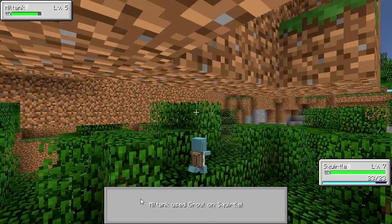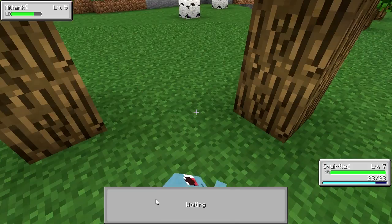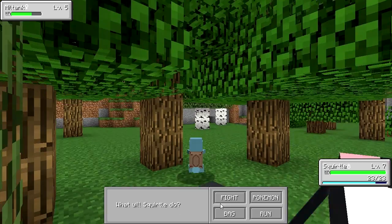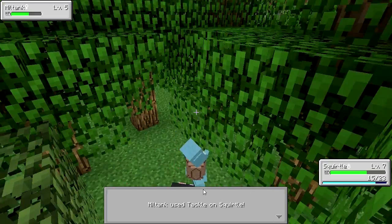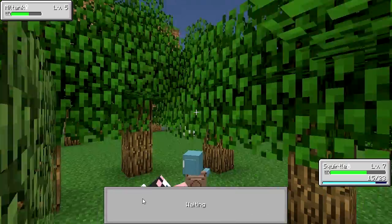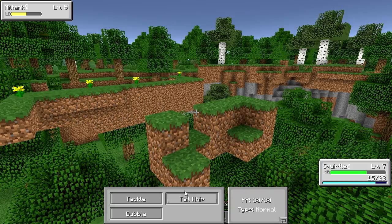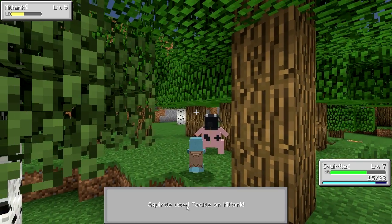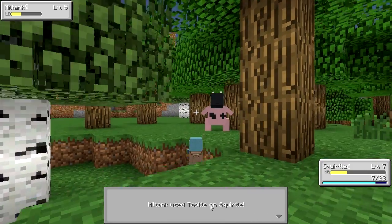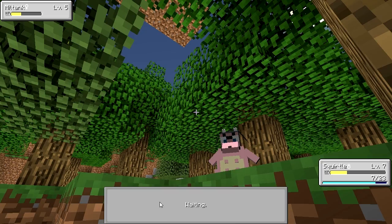I really wanted Squirtle too — both of us could have picked Squirtle. My guy's annoying — there's like Bomba star, Bomba song. Mine is like badass though. I don't want to fight something — oh there's a Magikarp! I want to fight the Magikarp.